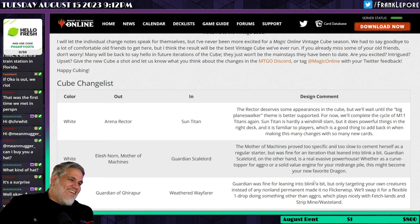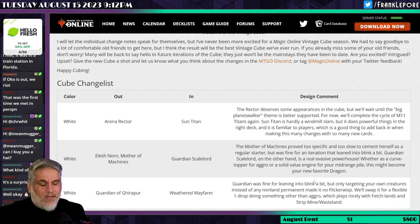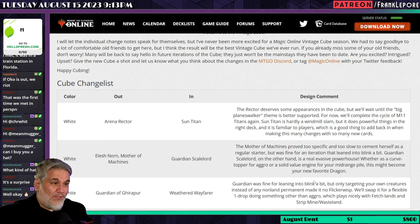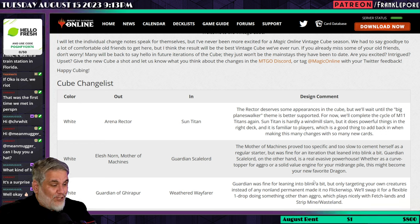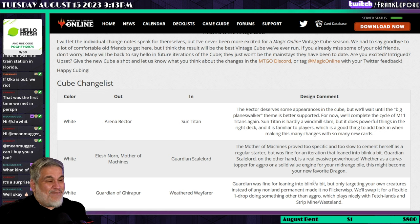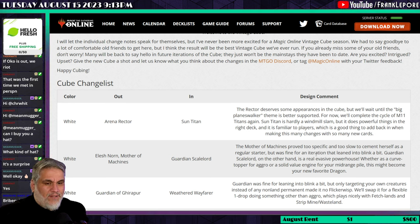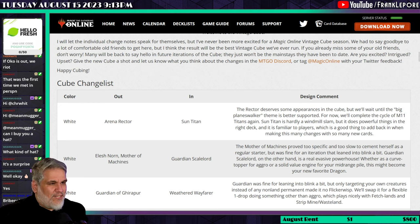It's funny — Bribery was taken out of the cube for facilitating unfun play patterns, and I kind of agree, but I kind of don't. The problem is you're bringing in Weathered Wayfarer, which actually helps Strip Mine and Wasteland strategies — mainly recurring Strip Mines and Wastelands to prevent your opponent from playing lands. To me, that's even less fun. I think this is a fine swap, but the justification is poor if you're focusing on fun play patterns.